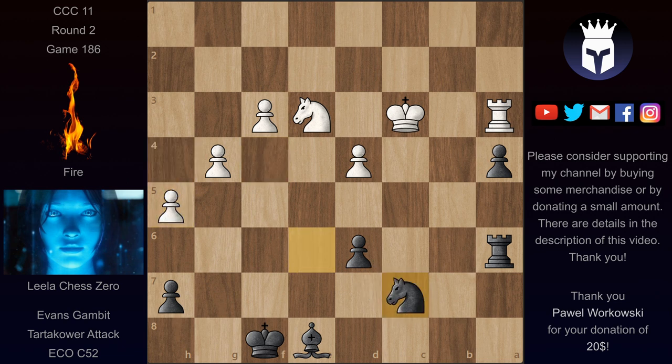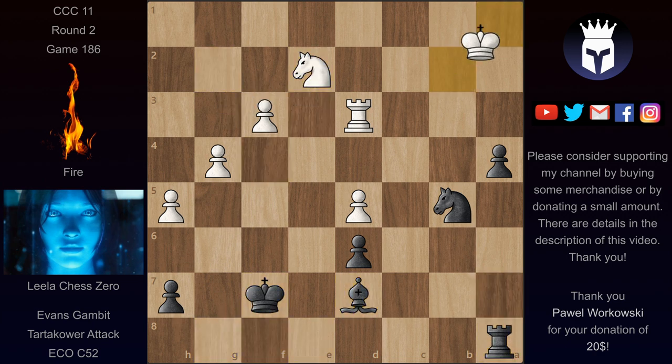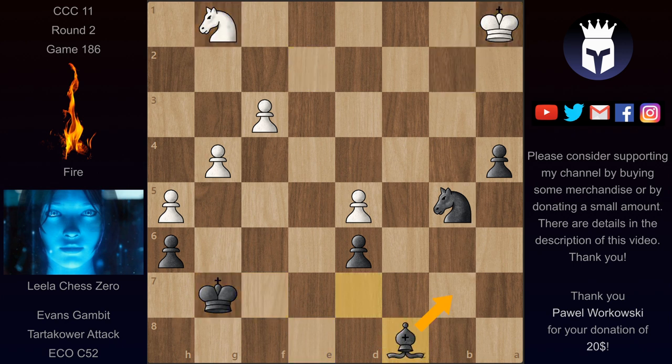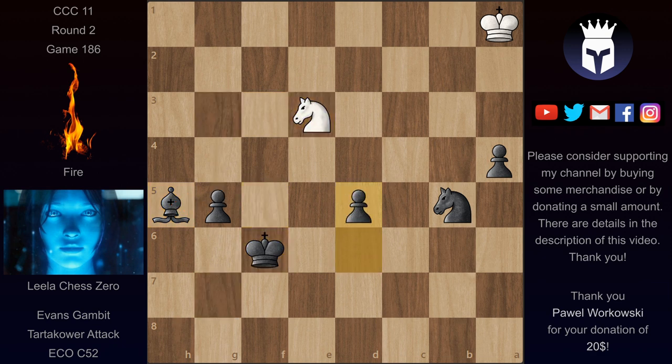After Nd6, h5, Nc7, Lila is threatening a fork, so we have Kb2, then Nb5 hitting the rook. We have Ra7, d5, Kg8, and some more moves. After h6, Fire played Re3 — not sure this is a great idea, because it allows Lila to exchange the rooks. Without the rooks Lila has a much easier job. We have Re8, the rook can't move because the knight is hanging, so the rook exchange is forced. King takes on e8, and now without the rooks Lila's king moves up the board easily. The bishop comes to b7 to pick up the pawn, and Lila just picks up the remaining pawns.